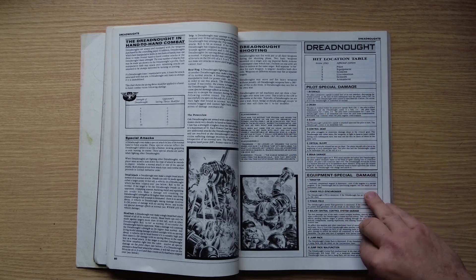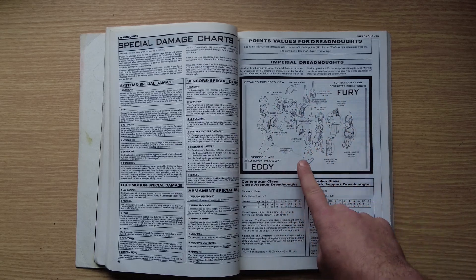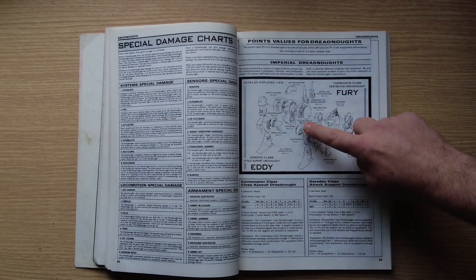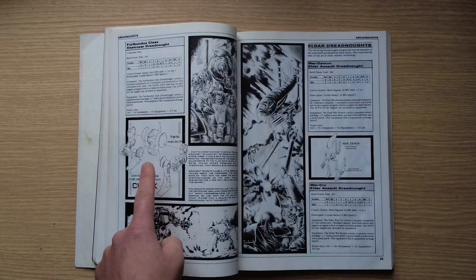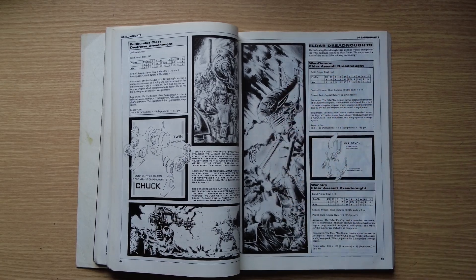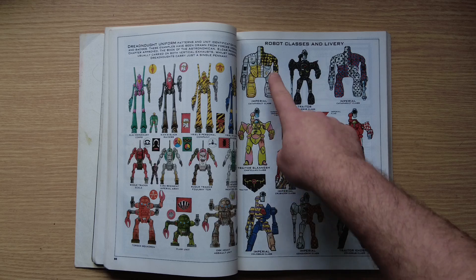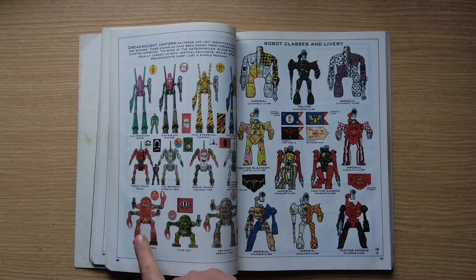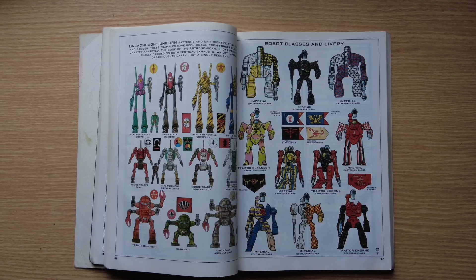There are damage charts for where you take hits. The Furibundus class is worth a second look — dreadnoughts here are a lot more rounded than before, with a place where the main driver actually sits, so it's not the tomb that modern dreadnoughts become. We've got Chuck with a double bolter combination, then the Eldar War Demon and War Cry Eldar Assault Dreadnoughts. Some of these chequered colour patterns are quite ghastly. Orc dreadnoughts have either four or two arms, using an extra ring of parts to build them upward.